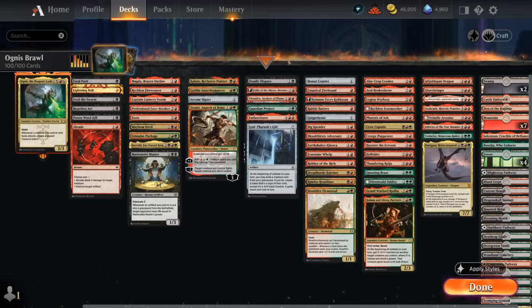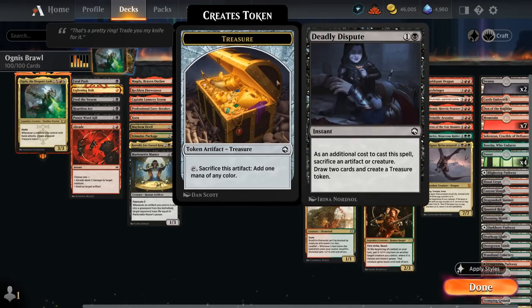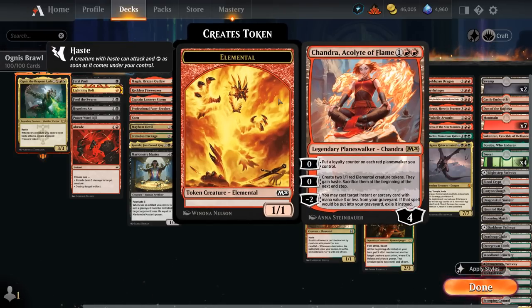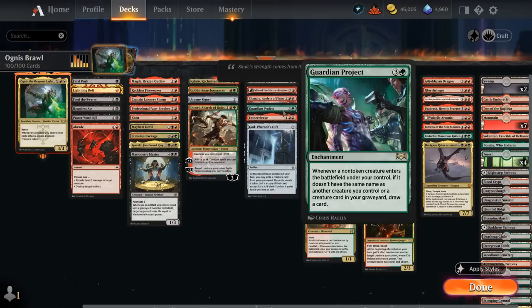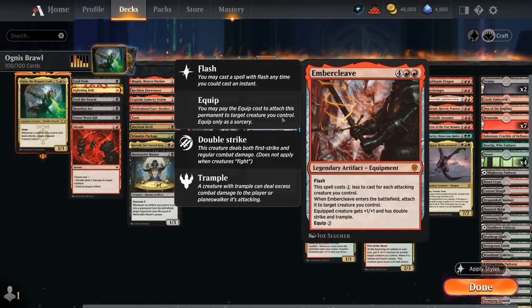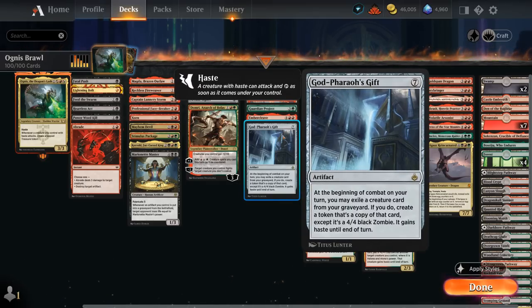In the utility section we have Deadly Dispute, sacrificing an artifact or creature to draw two and make a treasure. Fable of the Mirror-Breaker provides card selection, can generate a Shaman which also makes more treasure, and Reflection of Kiki-Jiki is great with our creatures. Chandra can replay spells out of the graveyard — great with our cheap spot removal — and also generates a pair of hasty elemental tokens that can generate treasure with Ognus. Guardian Project serves as a card draw engine since our deck mostly consists of creatures. Embercleave is another finisher giving a creature Double Strike and Trample plus one power, and God-Pharaoh's Gift in grindier matchups lets us recur creatures as 4/4 black zombie tokens that gain haste, synergizing with Ognus.